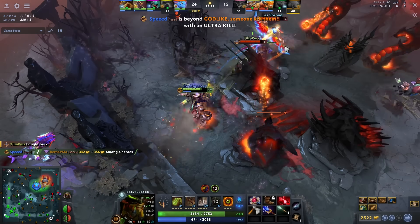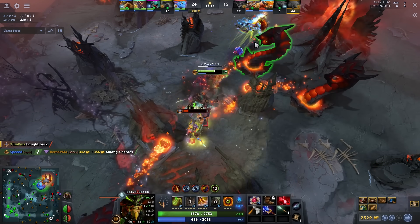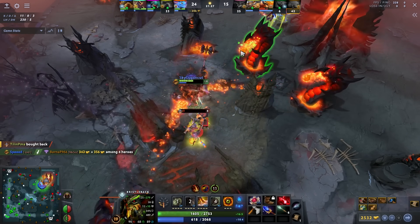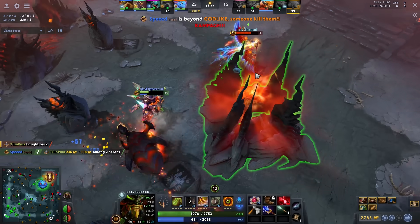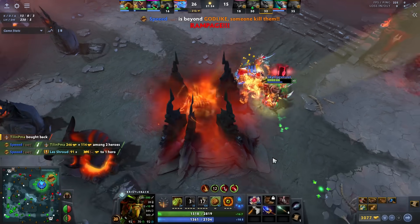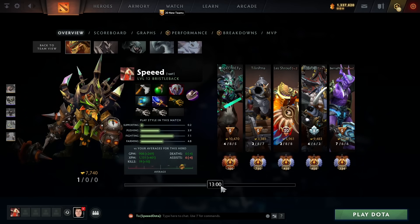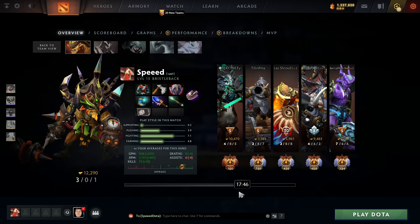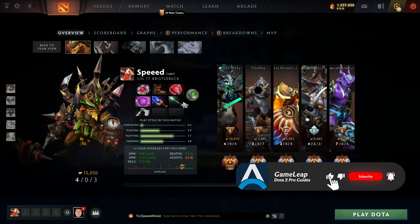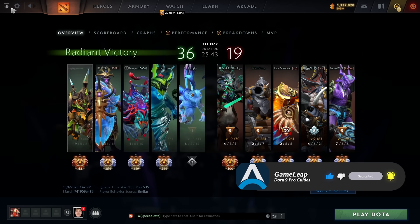My big thing here is that my Blink Axe timing is insane — and this is with no Coddle. I have to deal with the mana problems myself. I have a 13-minute Blink Axe, which is two minutes earlier than average. I'd even argue 15 minutes is a pretty good timing. Then things stay on par; I get my Lotus a little late because my courier died, but yeah — ridiculous timings. I'm going to teach you guys how to snowball.